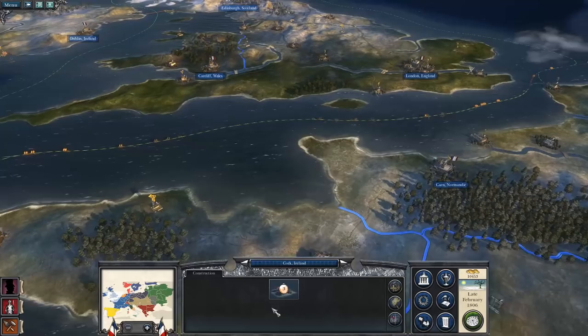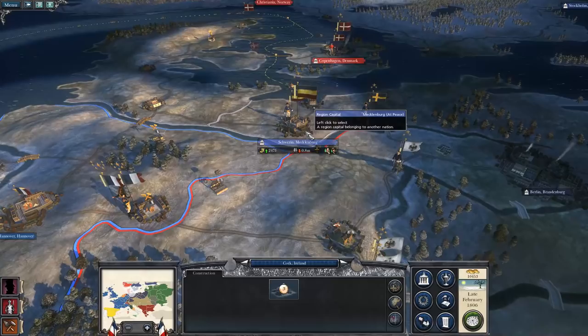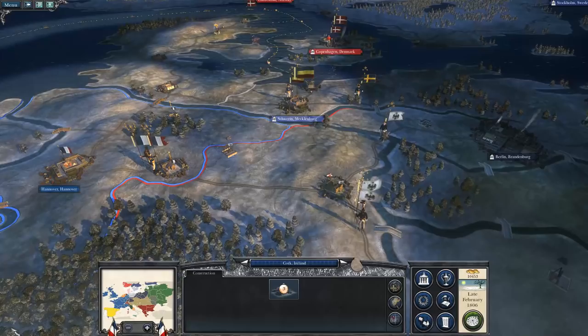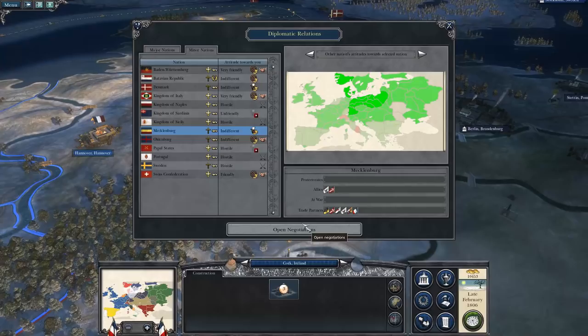We don't need a supply post — get the market because it helps with region wealth. If we can upgrade to the next level it increases region wealth faction-wide. Now Mecklenburg — we're at peace with them. Let's check where their loyalty lies because if they declare war on us with a surprise attack, that could be a big problem.